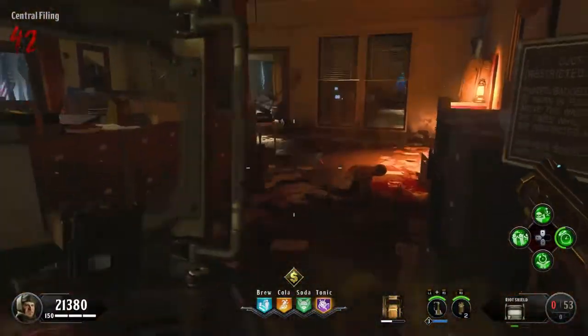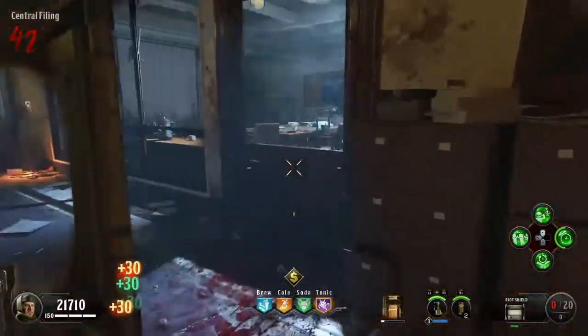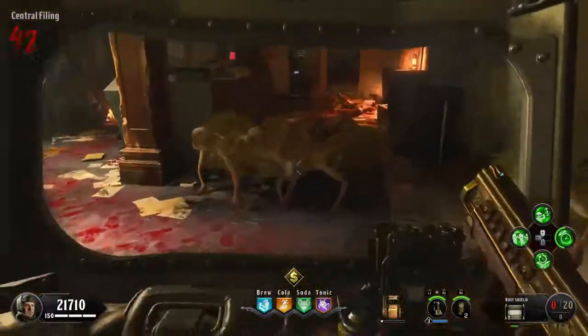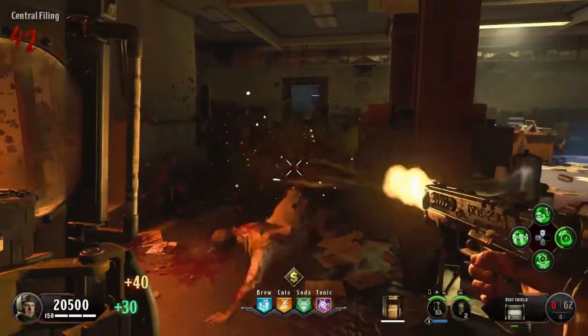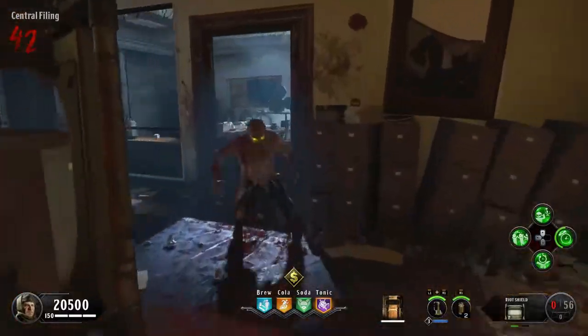You want to keep your shield out the whole time you're running this strategy. You don't want your Winter's Howl — the Winter's Howl is not going to help you at this round. It'll help you clear things, but you don't have enough ammo to survive using it and you don't have enough time to reload typically.